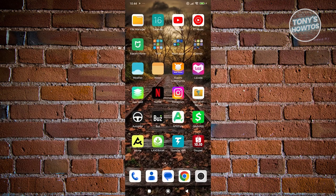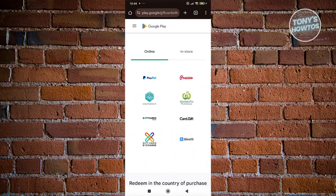I'm back on my Android home screen. When we go to the official Google Play website, you can buy Google Play gift cards from the following platforms: PayPal, Prezzy, Start Select, Woolworths, Gift Cards, Card.giftcards, and a lot more. This depends on your region, but in my case I can buy gift cards on these platforms.